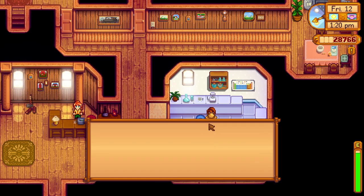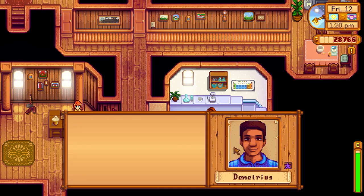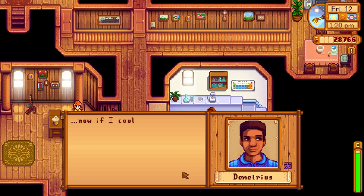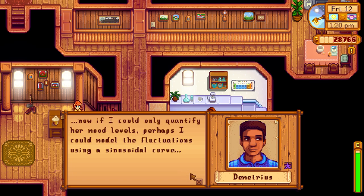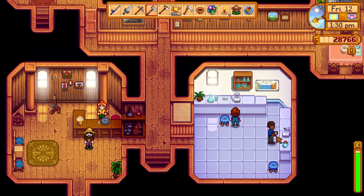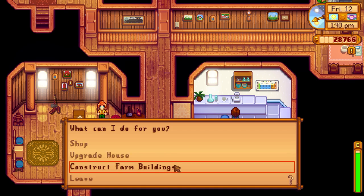Hello everyone. What are you, Maru? My mother is a carpenter and my dad is a scientist — I guess it makes sense that I'm into building gadgets. You've got strong influence from both. Robin has a hot temper — it's better to stay on her good side. I was planning on doing that. Now if I could only quantify her mood levels, perhaps I could model the fluctuations. I strongly recommend you don't — your relationship would suffer even as science improved.